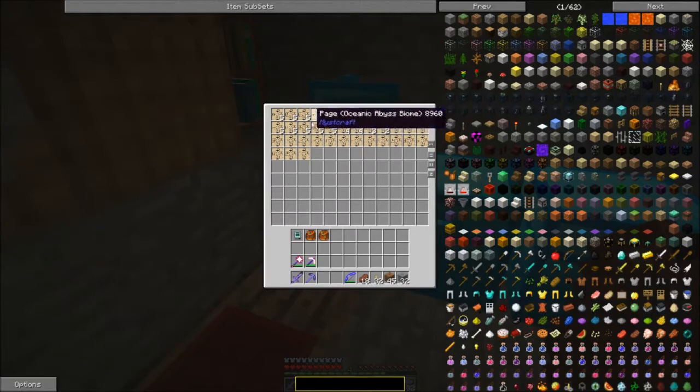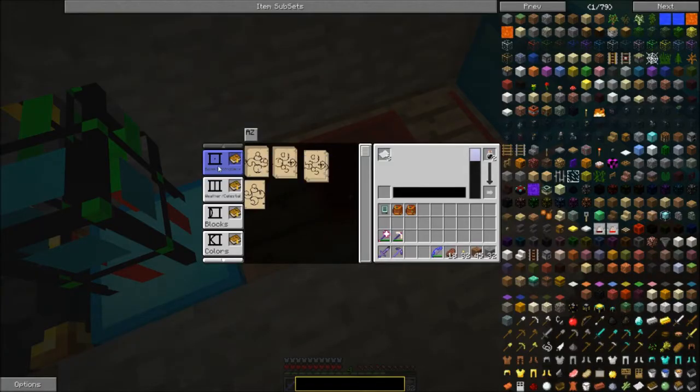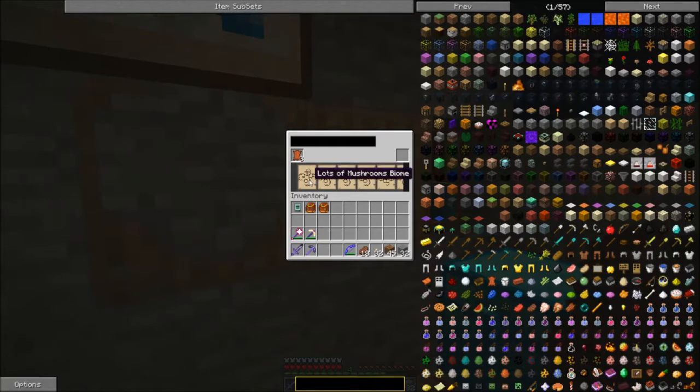I have a whole bunch of biome pages but I don't have any really good ones. I don't have single biome — I have small and tiny but not single biome. I mixed up a whole bunch of pages and I've always failed at this. I think these are all biomes that will not spawn mobs — these are all Twilight Forest biomes that only have passive mobs.